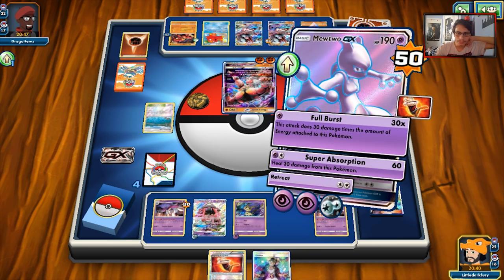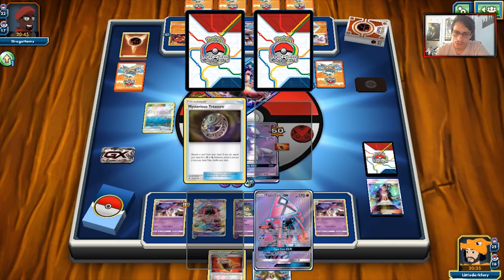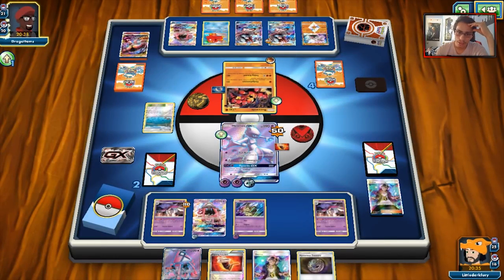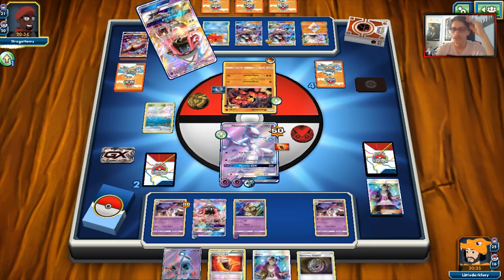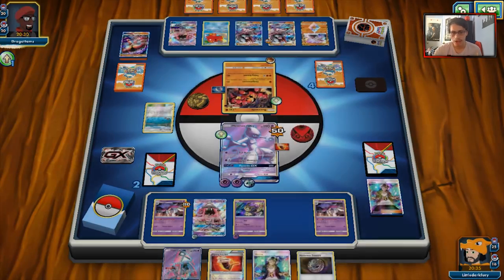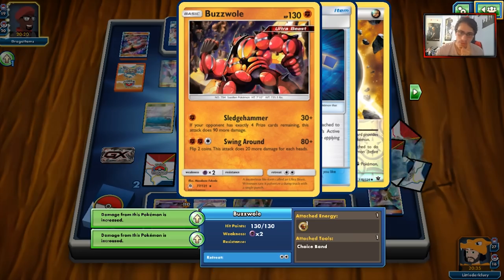We drew Guzma — and we're going to have to attach to knock them out. We can just Full Burst for 260 damage. Mewtwo could potentially get knocked out by Lycanroc GX. But we don't have access to Buzzwole's extra damage, and Super Absorption knocks out that Buzzwole. There's Tapu Lele — they're probably going to N us down to two. We got Lele out of prizes. We have a Lele on the bench undamaged, and a Mimikyu ready to come in whenever we need it.